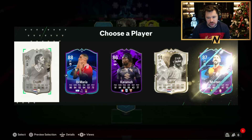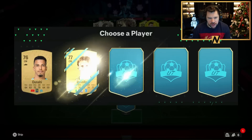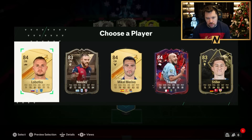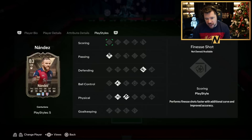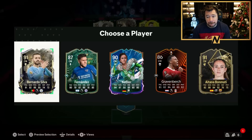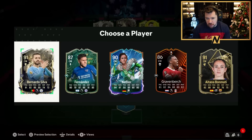Our second center forward is 95 Johann Cruyff, which is going to help Lukaku on his chemistry. Nothing in here helps us, so we go with Dendonka for the Belgian link to Lukaku. We also look at this Nandez card — he's only 83 rated but has high/high work rates, Relentless and Trivela, Incisive Pass, and Slide Tackle. His pace is good, dribbling quite nice, physical nice — not bad for an 83.